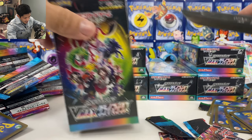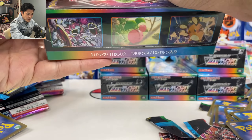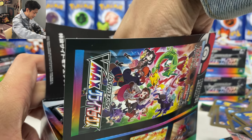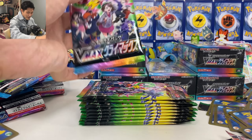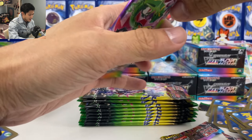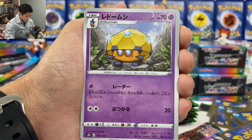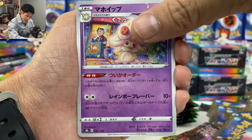One more box — let's pick this one. Last box, then we'll open all the rest in the next video. This video I think we already pulled enough of the good stuff, even though there's no gold. I feel like the other guy got the gold. We got a Fighting energy, Alcremie.